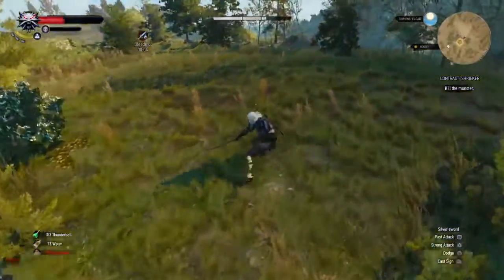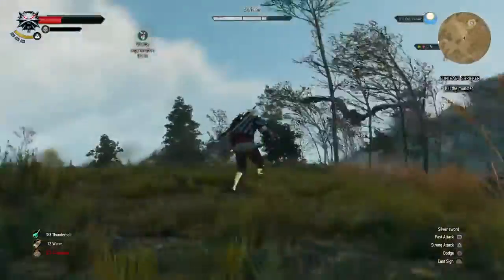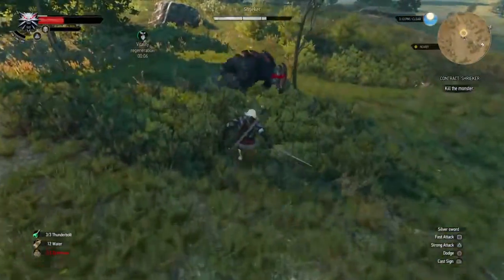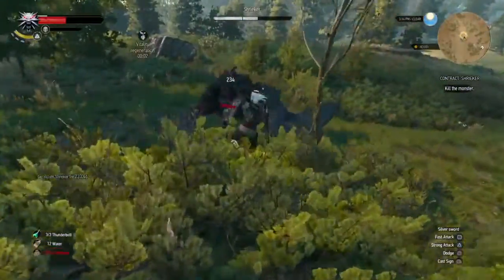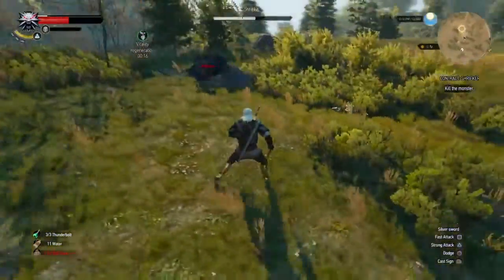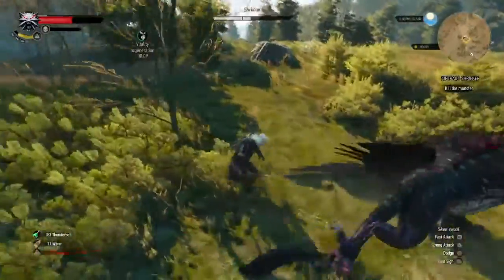Watch out. As the Bestiary guide tells you, watch out for its sharp beak and its tail. But honestly, the thing that worries me most about this enemy is its wings. When you're in front of it, it does these leap attacks and can launch quite quickly across the ground at you. Using the Aard sign to bring him down to the ground doesn't stun him, but it does bring him out of the air. If you hit him while he's on the ground, that will stun him and keeps him still for a while. So that stuns him — watch out for those wing strikes.